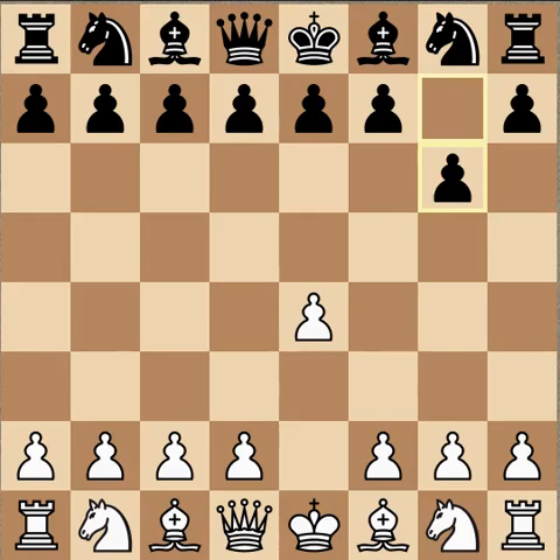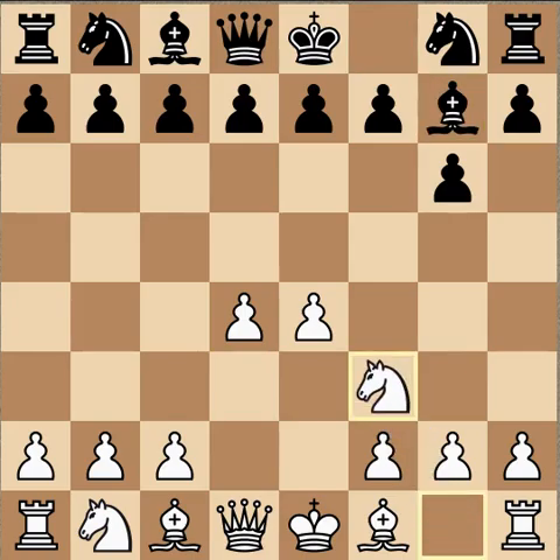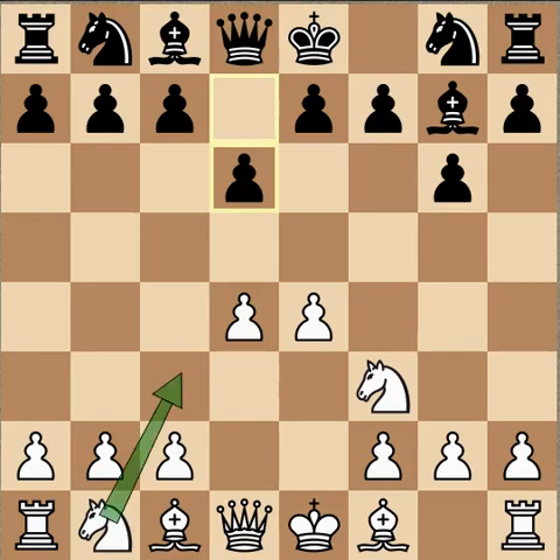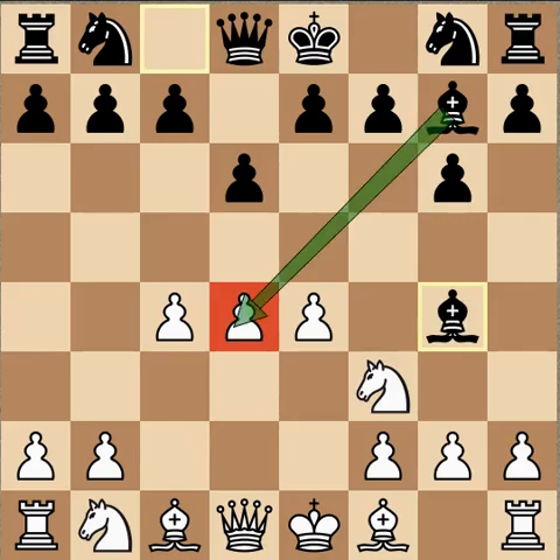The game opens with e4, g6 — the Modern Defense — d4, Bishop g7, Knight f3, d6, c4. The game tends to take on a King's Indian type flavor. Many moves can be played here: Knight c3, Bishop e2, Bishop e3 — there's a lot of flexibility in these systems. After c4, Black plays Bishop g4, and Black's main idea is to attack the d-pawn. The bishop aids in that attack by pinning the knight to the queen.